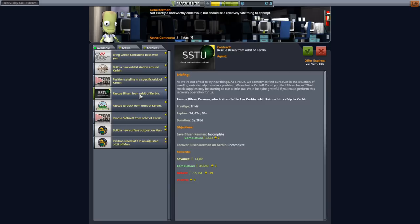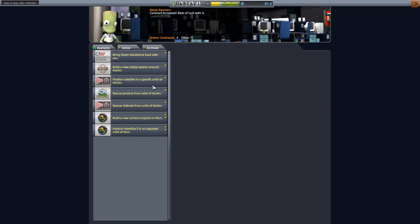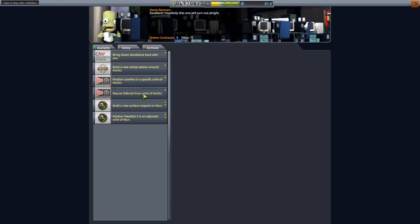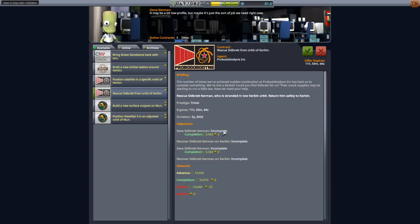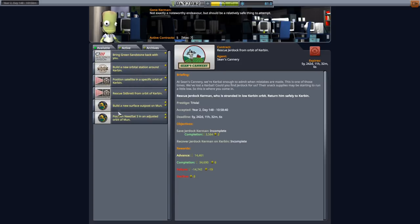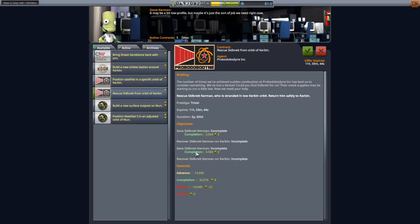We'll pick all of them up because I just don't want to pay for a Kerbal. So save Bilson, save Jerdoc, and Sidbritt. Wait - it's curiosity, not the rover, but why does it have two 'Save Sidbritt Kerman' entries? I feel like that's too buggy. I'm gonna stick to these two. I'm worried about what two entries might mean going forward.